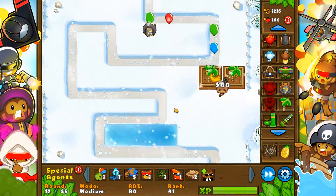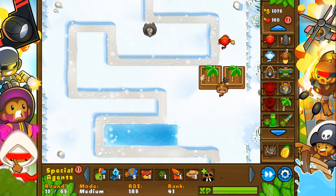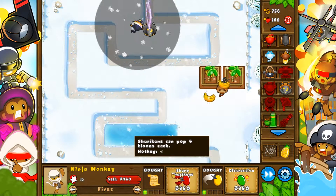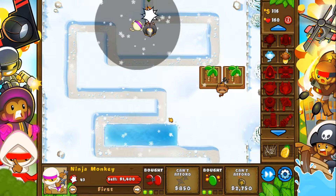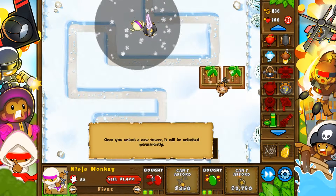That's a reason why I wanted to get double money — because us doing this with Banana Farms is going to be crazy. Right now we're getting 160, which is a lot. I am going to get a Ninja Monkey up here towards the beginning and get him to a 2-2 as well. Actually we're going to get him to a 3-2, just so we can have that defense.